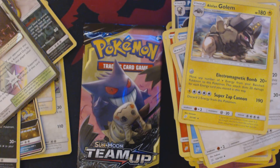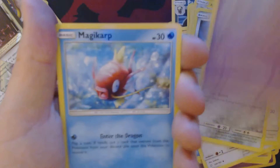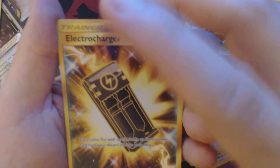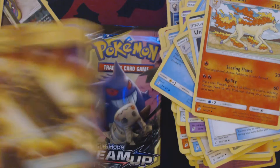Two packs to go. Something interesting this way comes. We've got: Pidgey, Honedge, Nidoran Female, Magikarp, Poochyena, Fire Energy, Dragonair, Unidentified Fossil, Rapidash, Reverse Hollow Pinsir, and Gold Electrocharger.